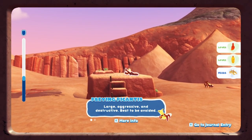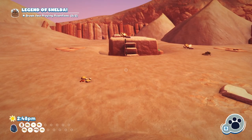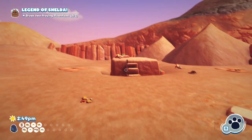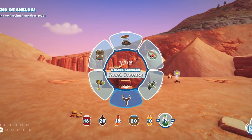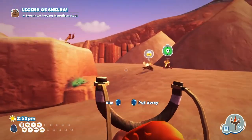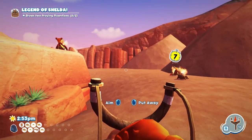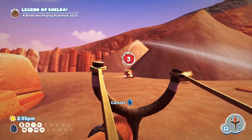Large grassland is best to be avoided. If I make two of them crash into each other — what do they love again? The hot sauce and the cheese. Let's see how they will react.